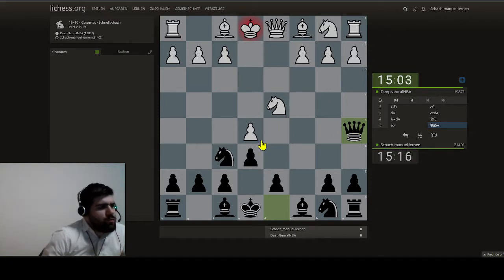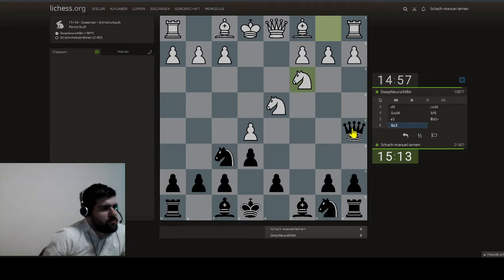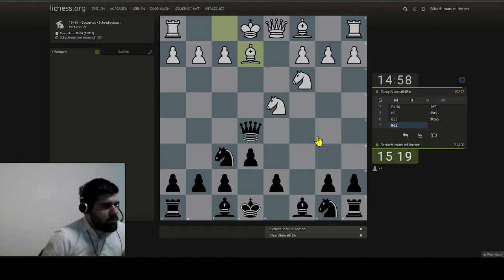Because if this wouldn't work, white would have a space advantage. But here, because it's working, we don't have to think about something else. Now I guess he needs some time because he will realize the mistake he did. So I play this one. Now we are pawn up. He's a bit up in development, but normally it shouldn't be too big an issue.